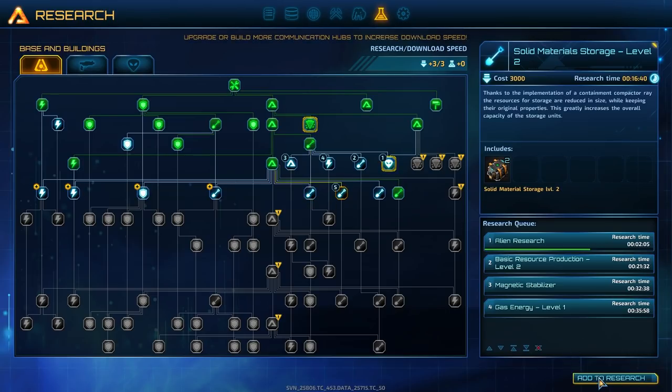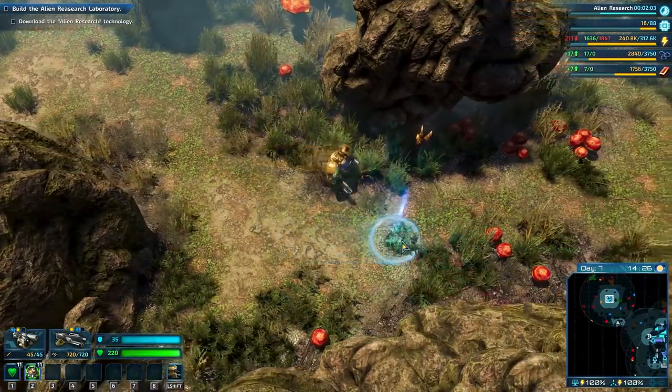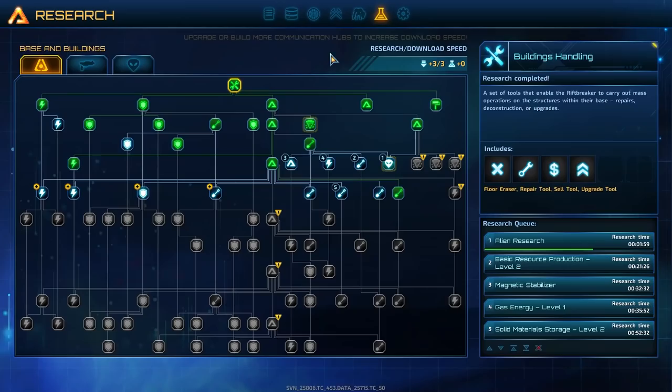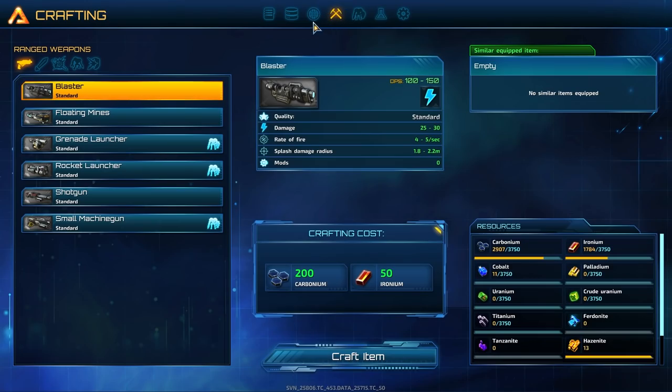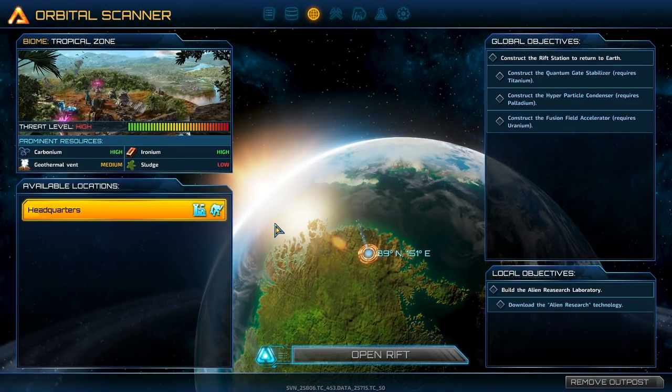It's all material storage - there we go. It's gonna take a while; I'll get that one, I'm just gonna leave it. I think I'm gonna need headquarters level four. We need the quantum stabilizer.